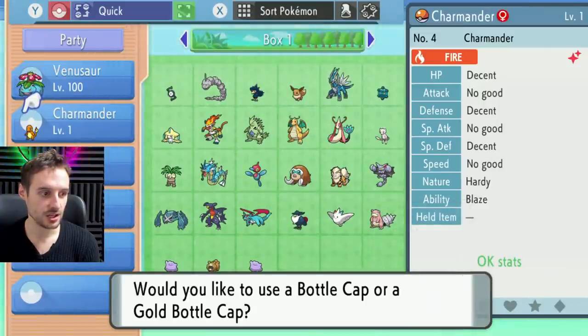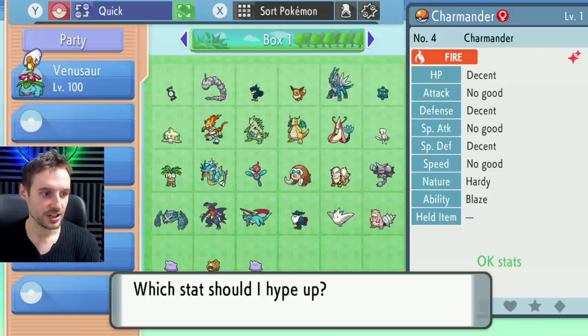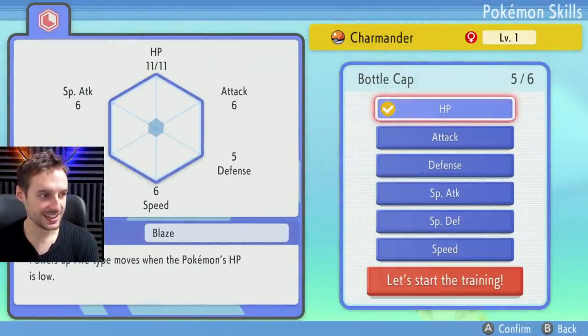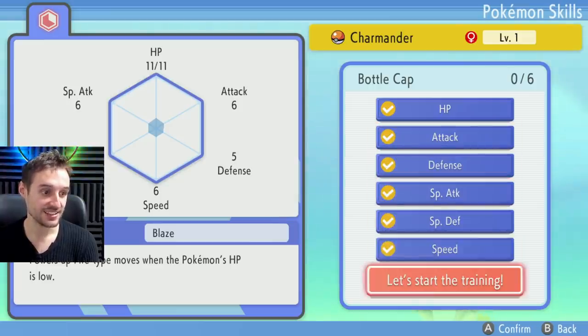Would you like to use a bottle cap or a gold bottle cap? Like I said, no gold bottle caps yet even though they appear as an option. We don't have access to them yet, but we can use six bottle caps — so I'm going to press six here. Which stat should I hype up? I'm going to drag my Charmander up here with the Venusaur to swap him once more. Now we have Charmander's menu open, and we're going to select HP, attack, defense, special attack, special defense, and speed. Let's start training.